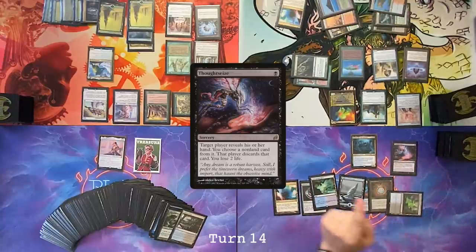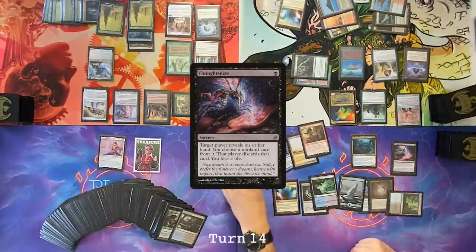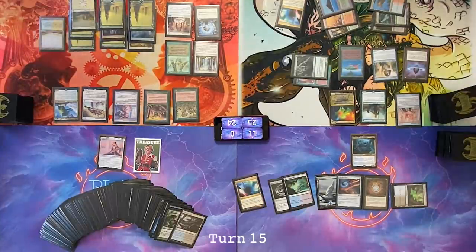Draw for turn. Thoughtseize targeting Nate — it is a reveal. Take Finale of Devastation. Exile it now. Pass the turn. Draw. Play a Flood of Strands. I'm screwed if I just keep getting hit with big L's each turn. Pass turn.